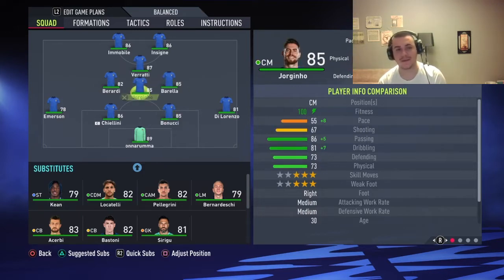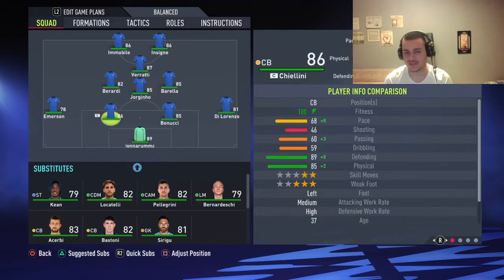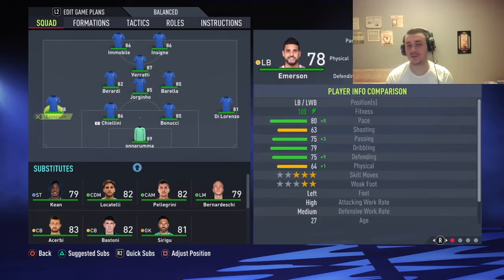The goalkeeper is going to be Gigi Donnarumma — what can you say about Gigi? Just incredible, the best goalkeeper in the game, he just has to be there. Bonucci and Chiellini will form the center back pair — two generals, two best friends for life. Incredible center backs, just have to be there. Not the fastest but they still have got it.